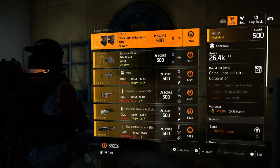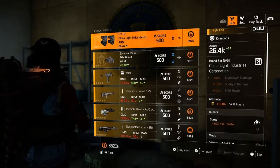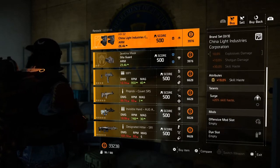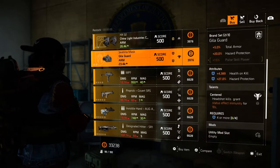Now, no exotics — I know. But actually, if you're looking for some nice China knee pads, these are actually pretty good. You have a 19% skill haste and a 10% attribute on that bad boy as well.